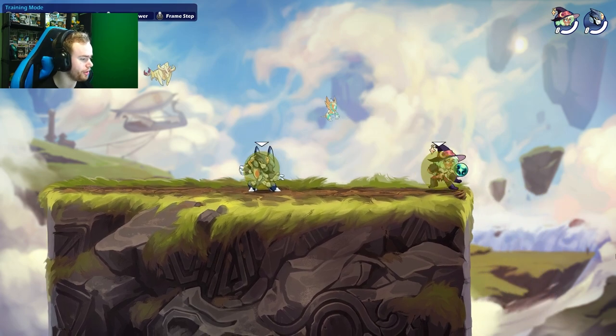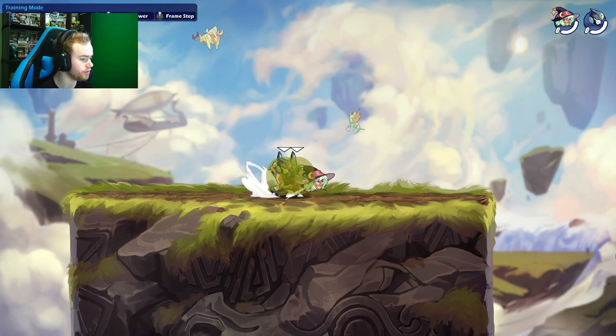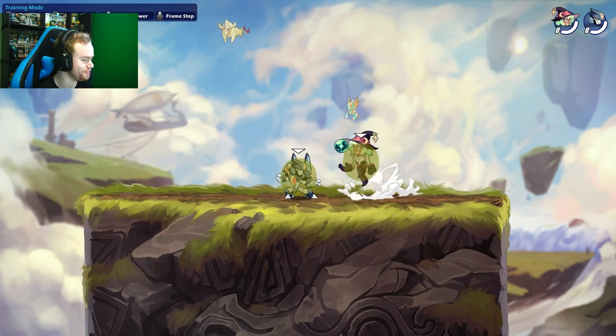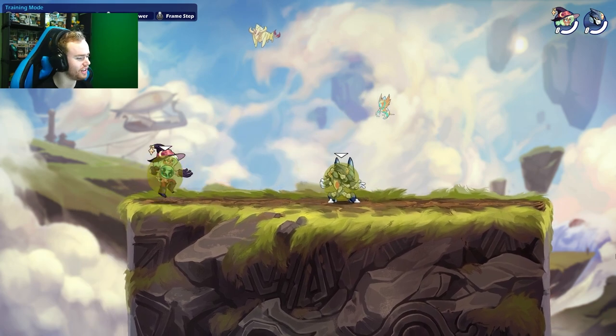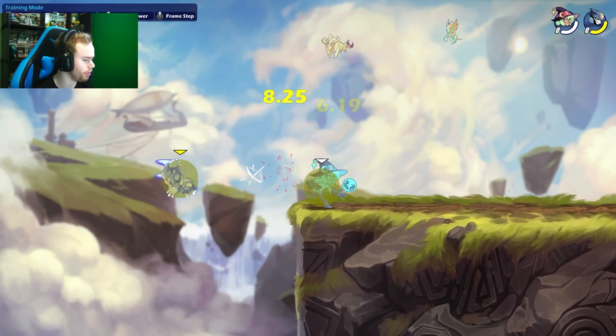Then we've got the actual combo starter side light. This is a very low swinging attack, so grab-cancel side lights are very useful and you'll see people do these quite often. It hits low, so you need to position just a little bit lower to land it consistently.